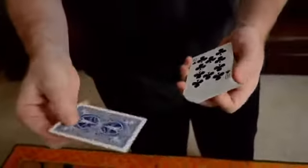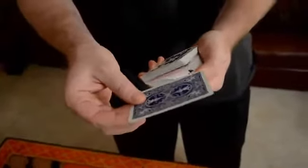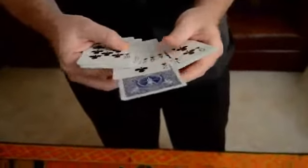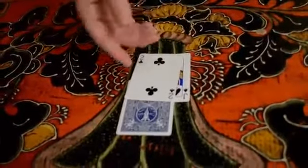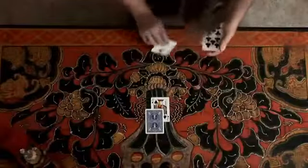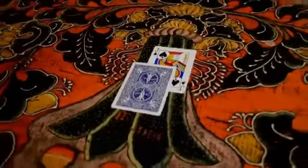In this trick, you hand the spectator a wild card. I like to use the joker, and you ask them to turn it over and stick it anywhere in the pack that they desire. This is an actual free choice, but the free choices don't stop there. Wherever they stop, you give them another choice: do you want to use the jack or the two? We're going to use the one that you decide. In this case, we'll assume that the spectator chooses the jack of spades to use for the effect.